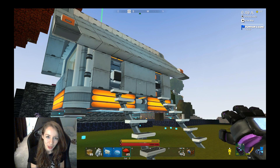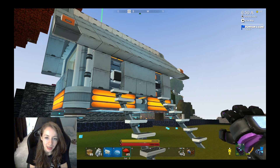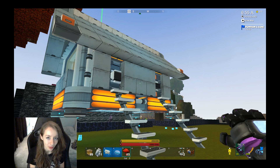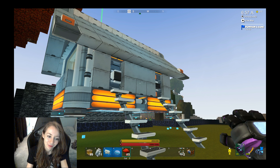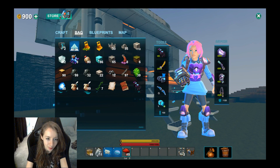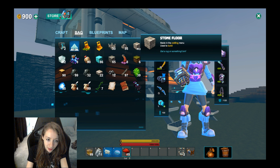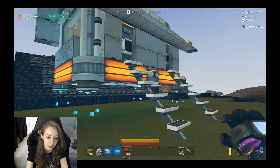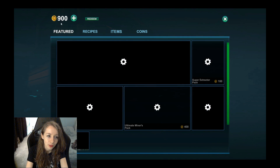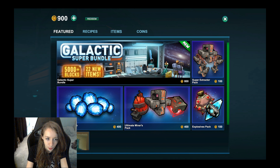Hello and welcome to my channel XD Suzy. In this video I'll be talking about the Galactico update. If you want to see more in the future, you should subscribe. First of all, the inventory blocks is updated up to 300 a stack now. I have not bought the Galactico recipe yet, but in this store right here — Galactico super bundle — you get 5,000 blocks plus 22 new items. I'm about to buy it.